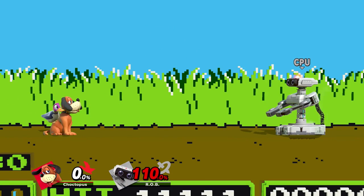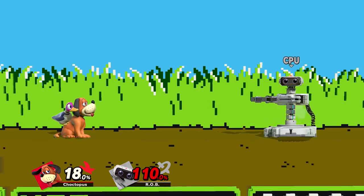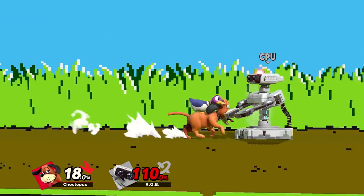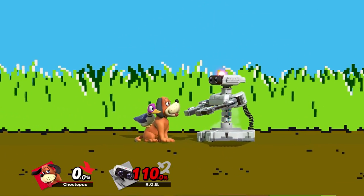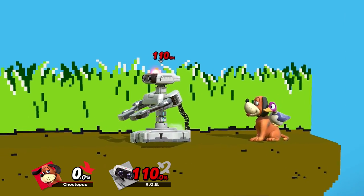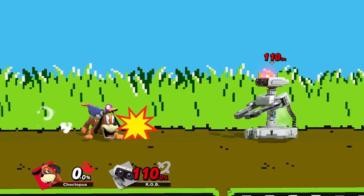Duck Hunt's down smash will actually low-profile Duck Hunt, so you can dodge some attacks with it. For example, if Rob shoots his laser and you use down smash, you can low-profile and the attack will miss. When using down smash it hits three times but it'll knock behind Duck Hunt every single time, so if you're facing right, the last attack knocks to the left. If you're ledge guarding and want to knock your opponent back off the stage, make sure you're facing the opposite way. This is also a good attack for opponents doing directional air dodges, because you can catch them on the landing.